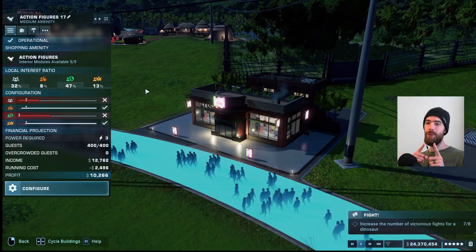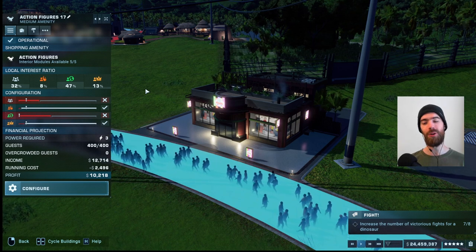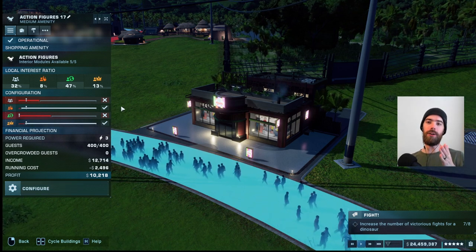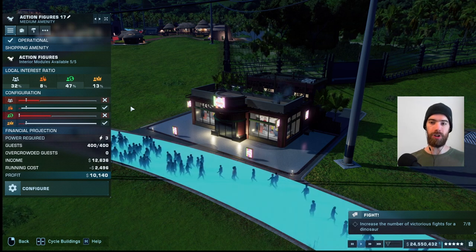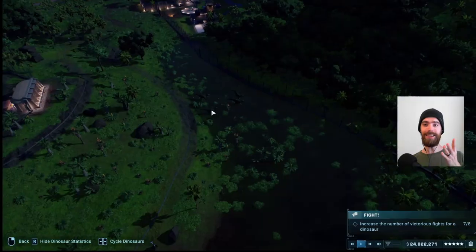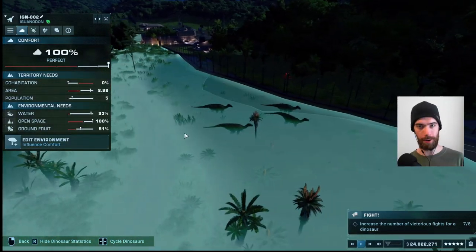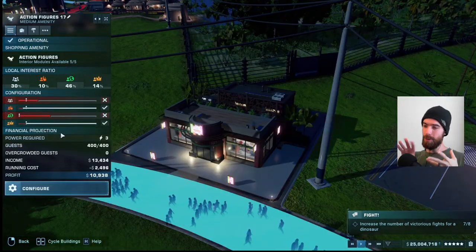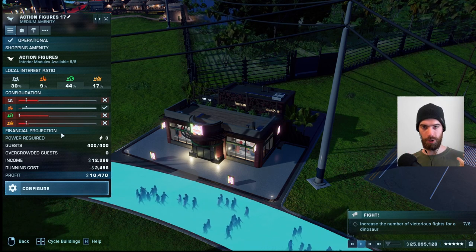Once your new shop is built, don't just move on. You need to configure this to make sure that you are getting all the profits that you so rightly deserve. What the game is doing here is it is looking at the ratio of the different types of guests who are shopping at this location and giving you targets that you need to hit — in exactly the same way as the dinosaurs have comfort targets for the environment in their enclosures. You need to get these sliders out of the red, but you don't get any further benefit the farther into the gray you push the slider.